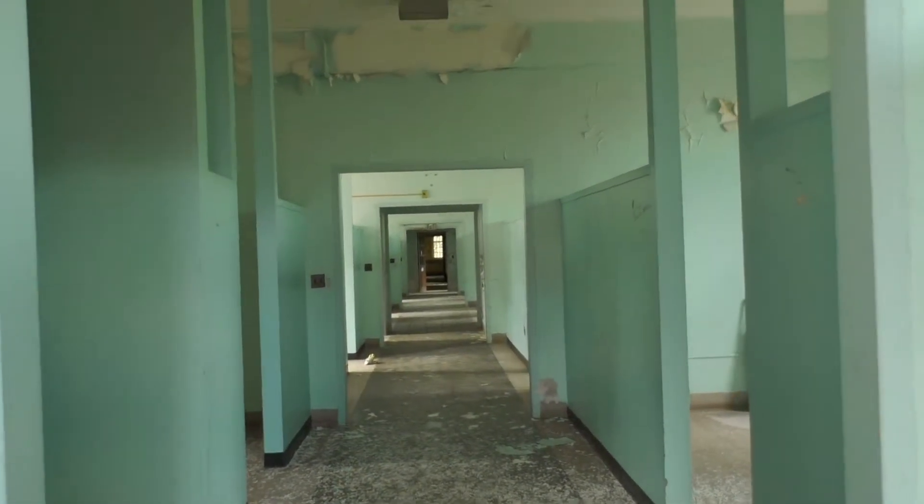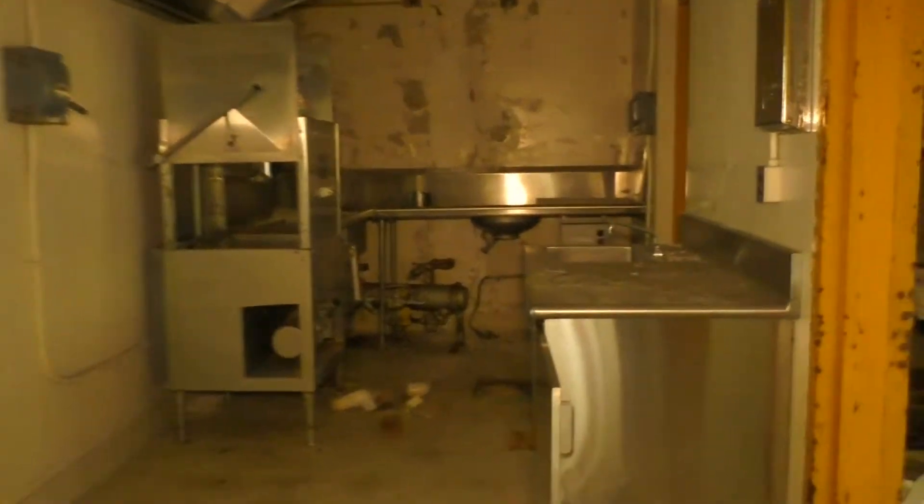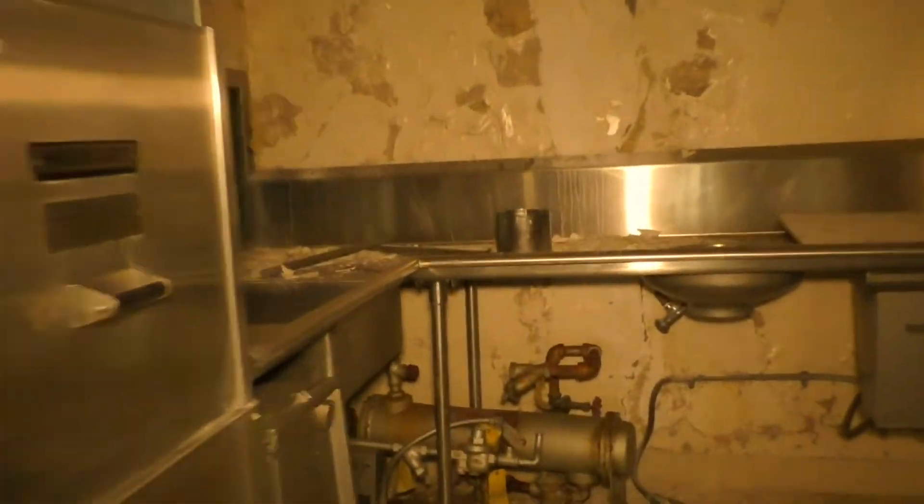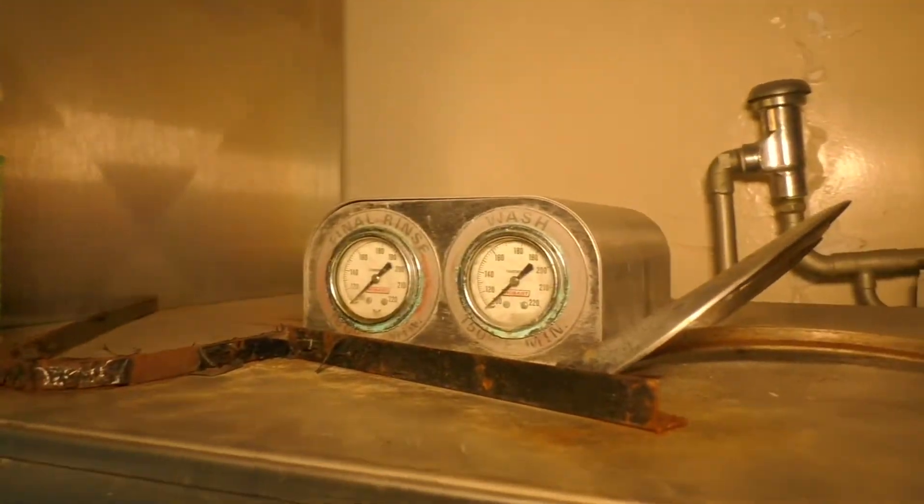Alright guys, there was nothing here, my senses were just off. Wow, the kitchen is more intact here - you can definitely see the dishwasher and all that. This whole floor is a lot cleaner. You can see everything, how everything worked here. It had a pressurized washer - the actual cleaner is open too.